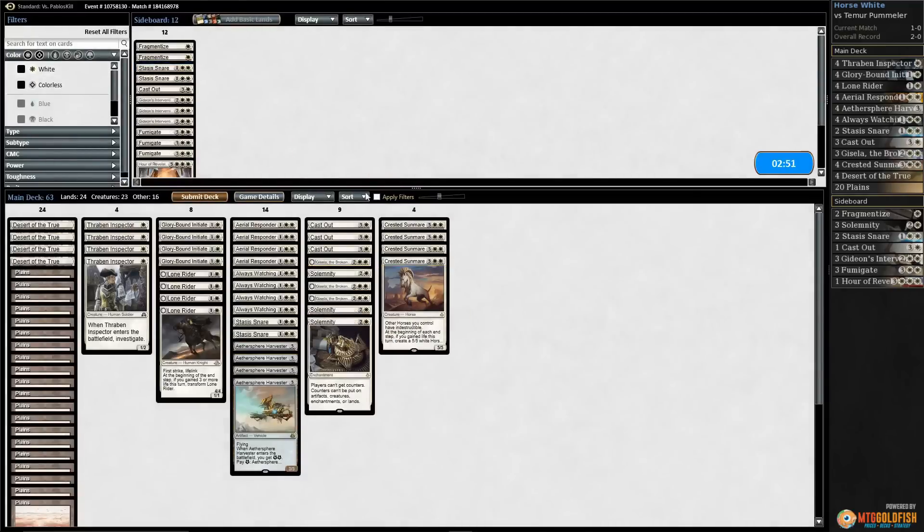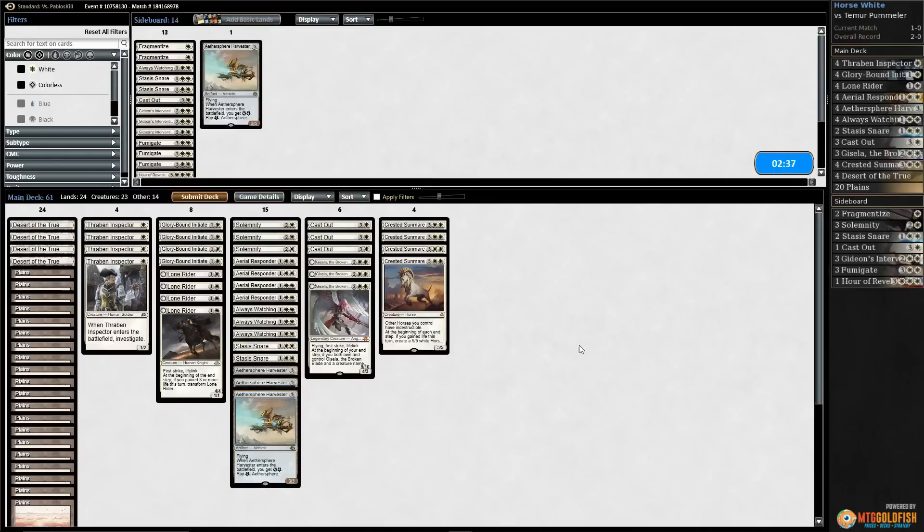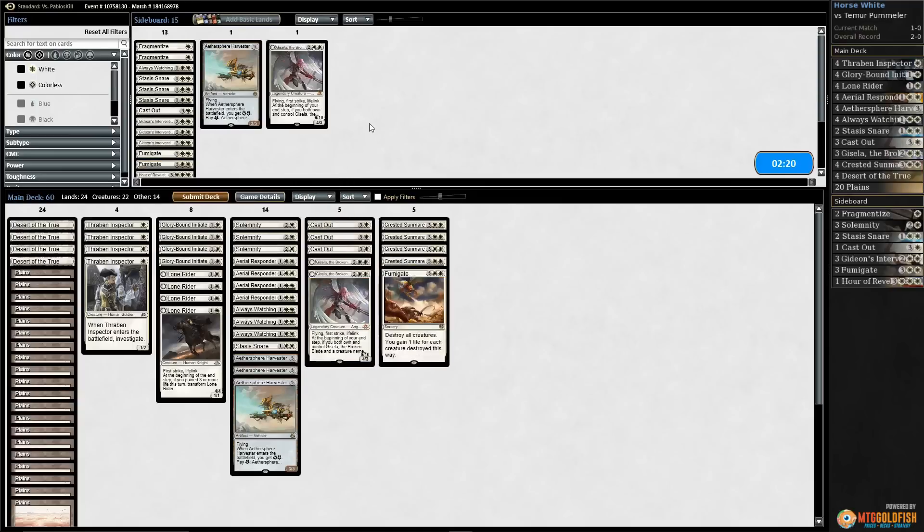Solemnity, it's your time to hopefully shine — we're going to try it. We go down one Always Watching, one Aethersphere Harvester, and maybe one Stasis Snare. Wrath effects seem helpful too — go up a Fumigate, maybe a Lone Rider. Let's try it like that.